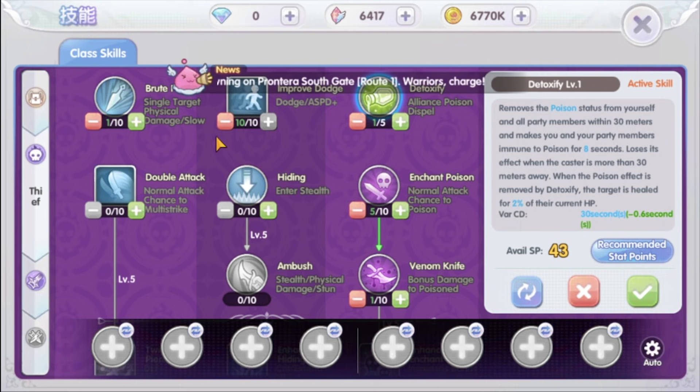The Hiding and Ambush skill is mainly for PvP because of the stun effect. To activate the Ambush skill, you first need to level Hiding to level 5, which uses a lot of skill points. So we will not want this skill unless for PvP. The remaining skill points will be used on second job skills.